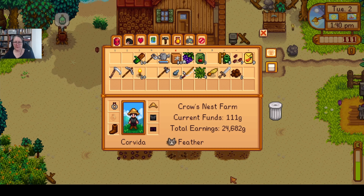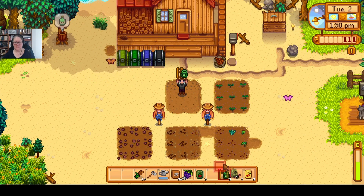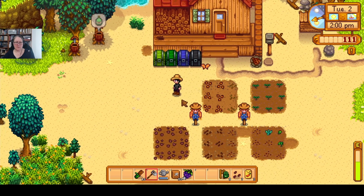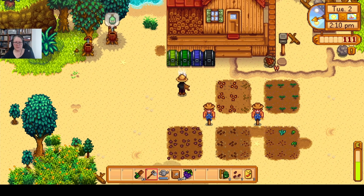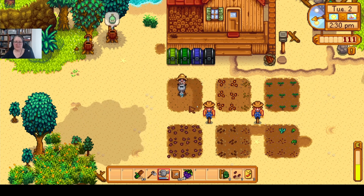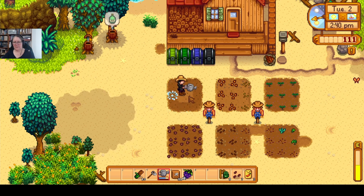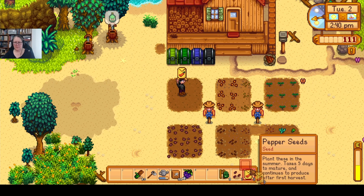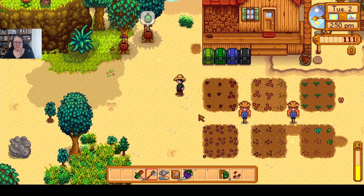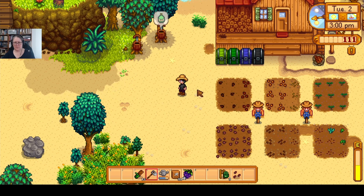We planted all the corn. Everything else should be fine. The thing I really hate about hops is they block where you go, so I need to do something special with them. I'll plant all of these in here and water all of these. I really do need to go mining because we're going to need a ton of stuff to make beer barrels and all those things you make good crops out of.